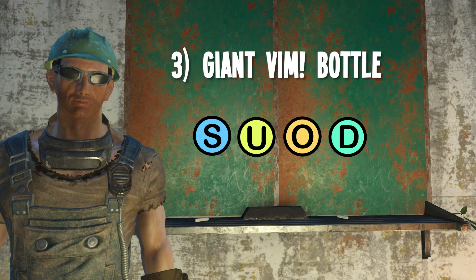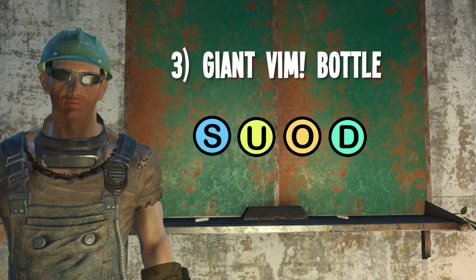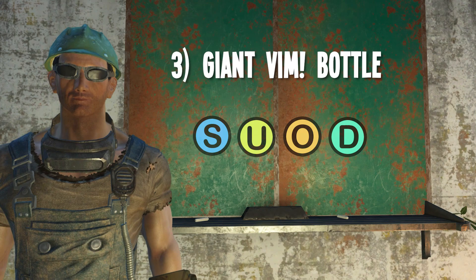Number three: the Giant Vim Bottle. Now let's get down to some more specific items. I had a lot of people ask where I got the Giant Vim Bottle when I first showed it off in my Vault 42 build. You will need the Far Harbor DLC to get it, but if you have that installed, it's found in the Vim Corporate Headquarters building. Here's a quick clip of my walkthrough where I found it.